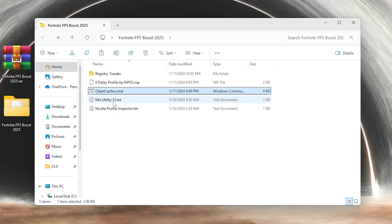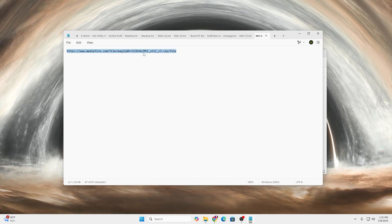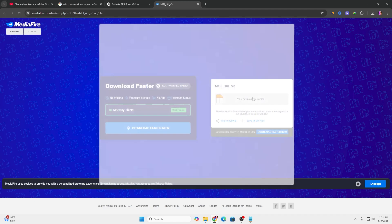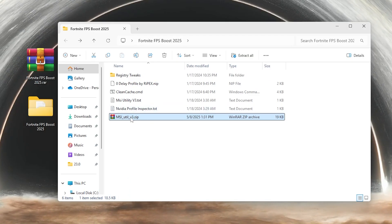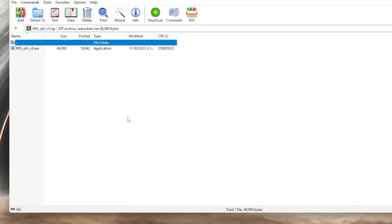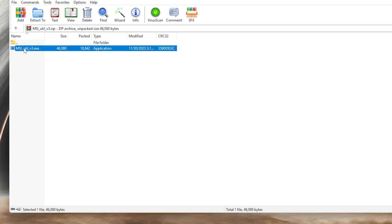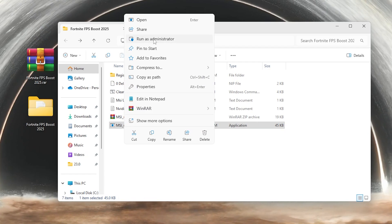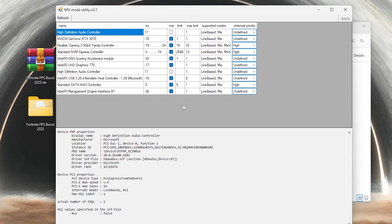The next step is the MSI utility. Open up the TXT file - I'm not providing the direct application. Open the link from there in any browser, paste it, and click the Download button to download the tool. Once you have the ZIP file, open up the MSI utility, find the EXE file, drag it to your desktop. Then right-click and make sure to run it as administrator, otherwise the software will not work.